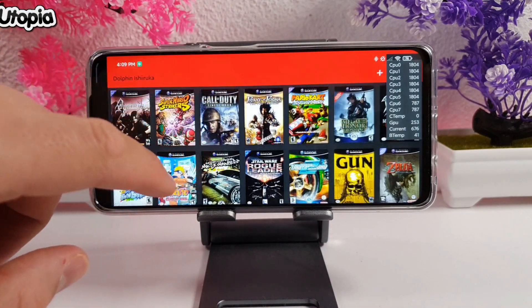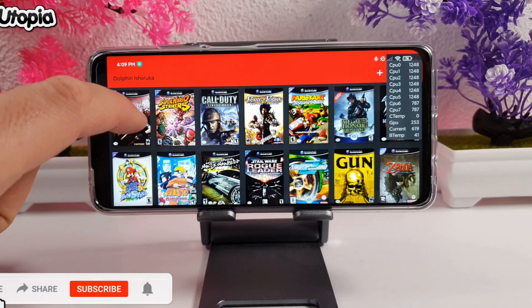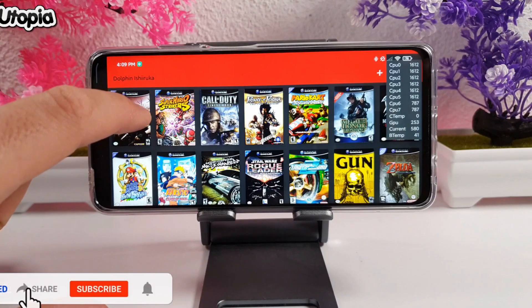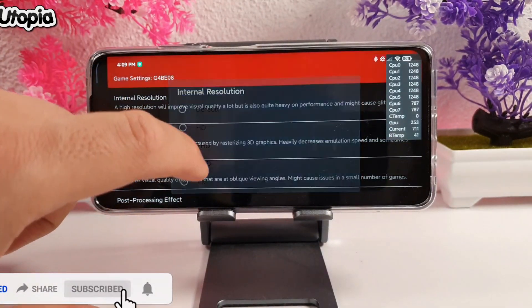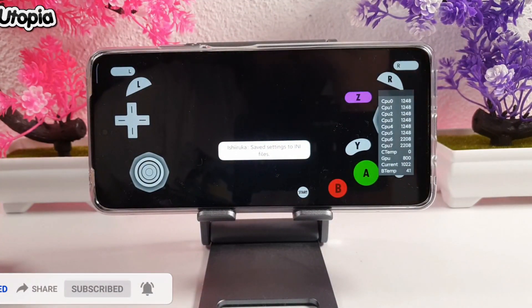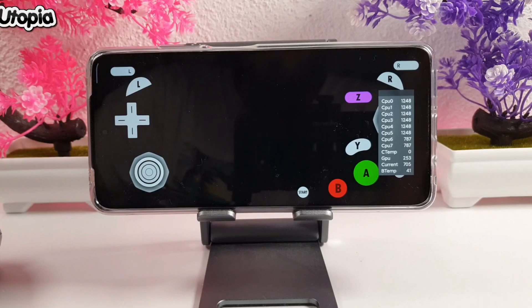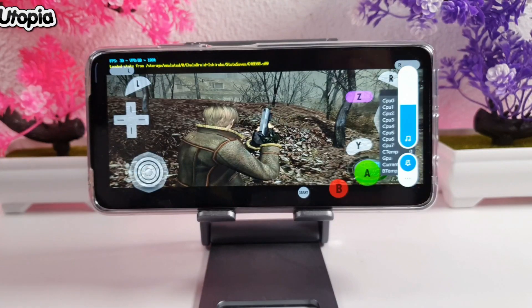We'll be testing games, and at the end I will be showing you a few games at 3x resolution, but now we're going to test these games at 2x resolution. Let's warm up this video with Resident Evil 4 at 2x resolution. I did set up everything — we're going to be showing you GameCube and Wii games. Please make sure to watch this video till the end; I'll be showing half a minute of each of these games.